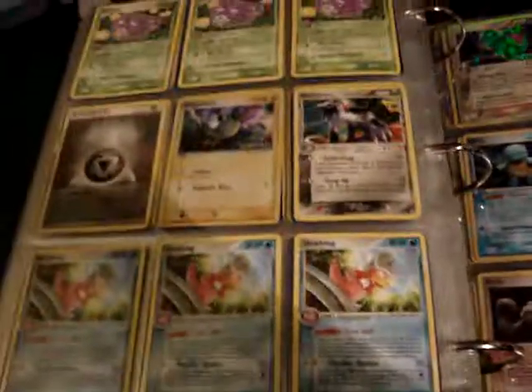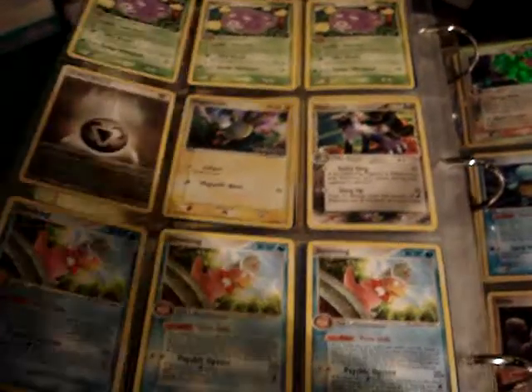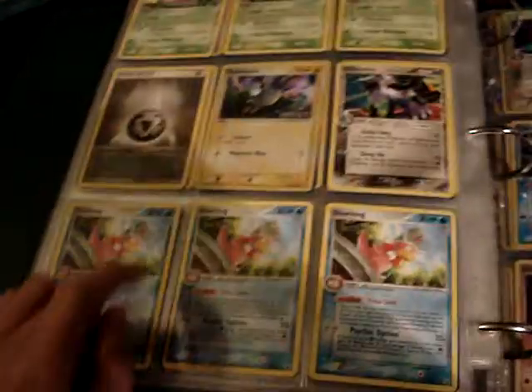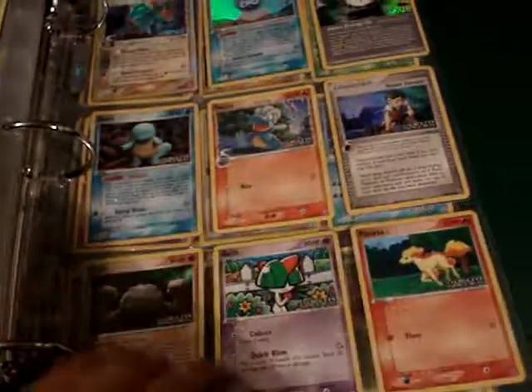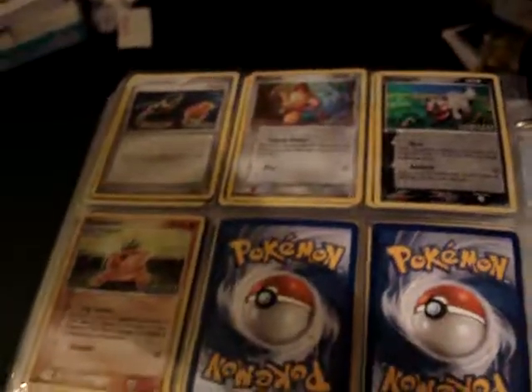From Delta Species, a Beedrill holo, and the rest are non-holo rares. Magnemite is a reverse, and then this page is all reverses from Delta Species as well, with more on the back.